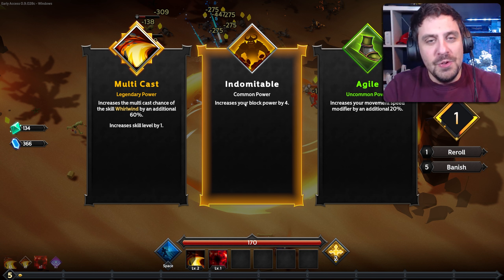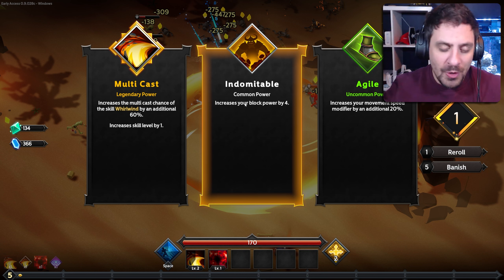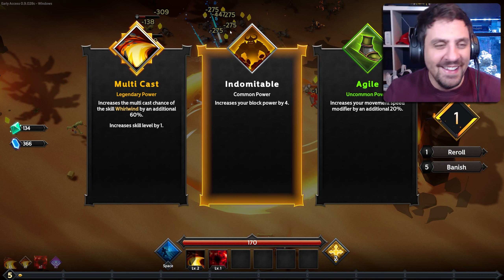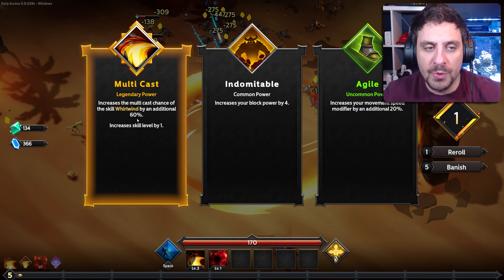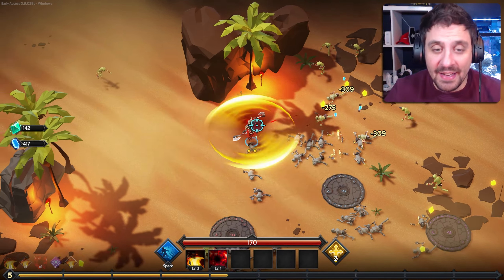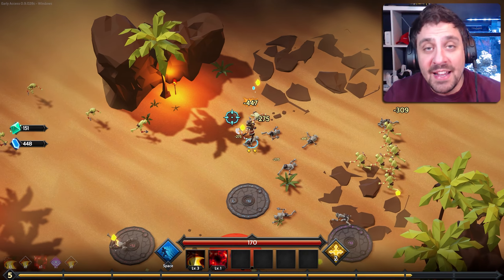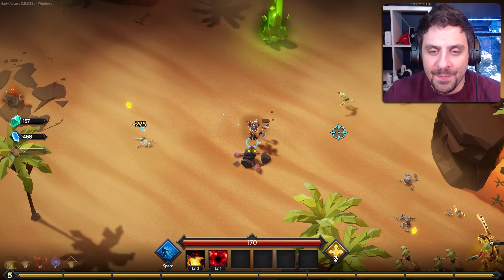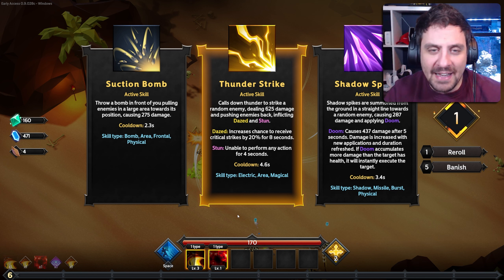Not only do you get three options, they also have rarity — because why not throw RNG on top of RNG? We got a legendary edition of this one, so there's a 60% chance to multicast whirlwind. That means I have a 60% chance that when whirlwind is cast, it's going to cast more than once. And that stacks — it just keeps stacking. That is honestly a lot of the allure of this game: the stupid combos you can create with active skills and passives.